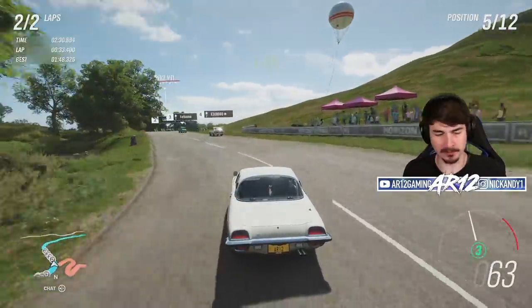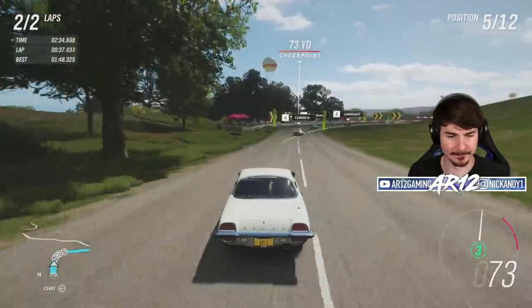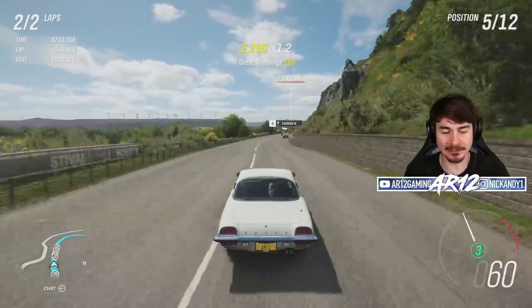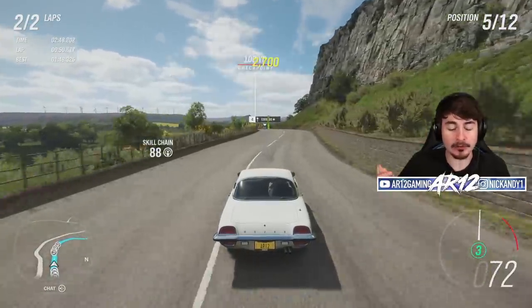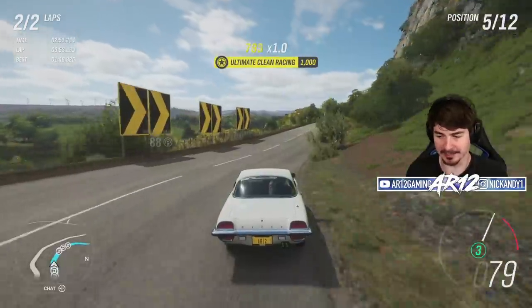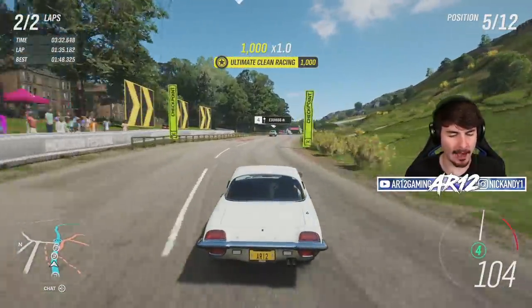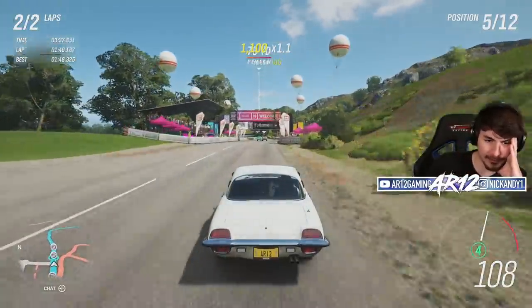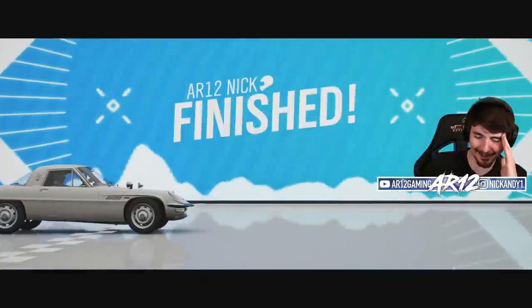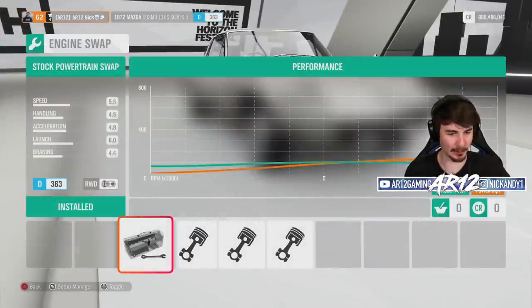As you might be able to tell, we're a little bit on the slow side. Because this thing is so slow bone stock, that means we're gonna be able to toss more upgrades in when we do our customization. Maybe this is how they got so far in the 84 Hours of Nürburgring — they weren't driving particularly quickly, and they weren't driving fast enough for anything to break down. P5. Let's jump straight over to our engine swaps and see what we can do.